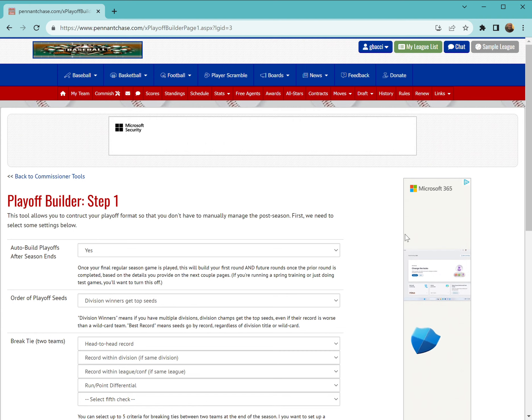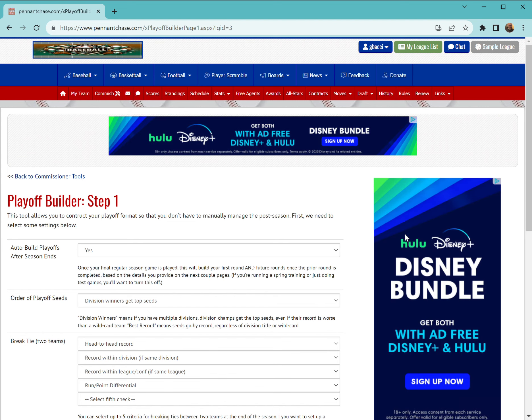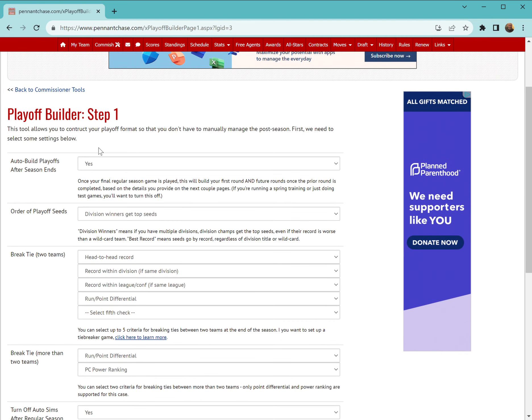One important thing before we dive in: if you have a complex playoff structure — like a college league with double elimination — you're going to have to continue doing things manually. This won't work. This is going to work for a simple bracket structure, up to five rounds. If your playoffs involve a bunch of reseeding each round or something like that, you won't be able to use the automated builder. You'll have to do things the old-school manual way, which still works on PennantChase.